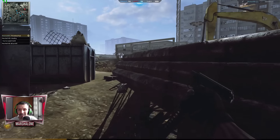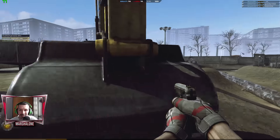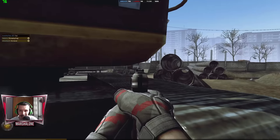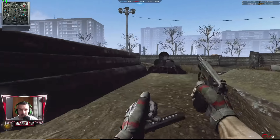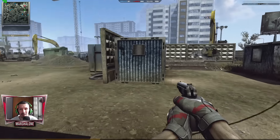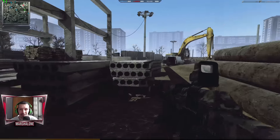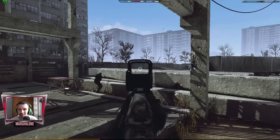Oh, I just did a pro kill with the PM pistol! Oh my god, I cannot believe this — the RPK and PM pistol are the best weapons! I will definitely recommend everyone to get this setup if you want to do pro kills easily. I cannot believe what I just recorded. So we have a pro kill with the PM pistol and the RPK 74 — definitely the worst weapon you can find in Contract Wars — and we still got a pro kill.